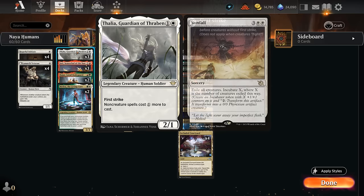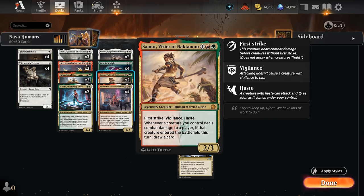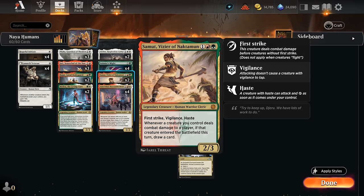Exile effects can still get around the bodyguard and Melira's ability, and that's where Thalia can also slow the opponent down — if they have to cast a 6-mana Sunfall as opposed to a 5-mana one, that might give us enough time to close out the game. At 3 mana we also have two copies of Samut, which may not seem the most synergistic at first glance but is actually quite nice alongside Anim, Adlin, and the Partners, giving some of our creatures haste so we can draw a card when our creature deals damage to the opponent if it just entered the battlefield.